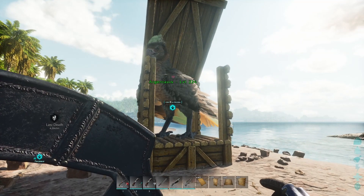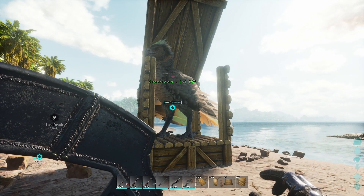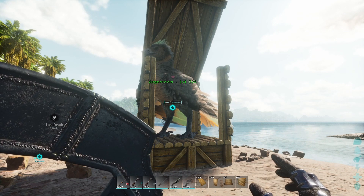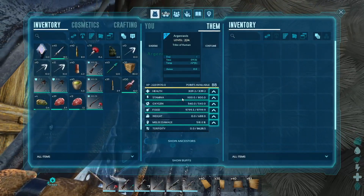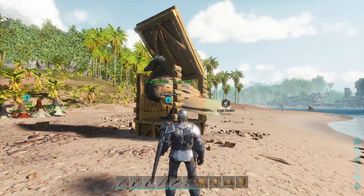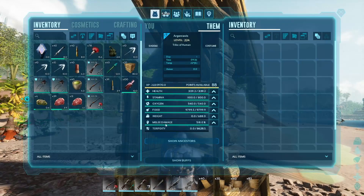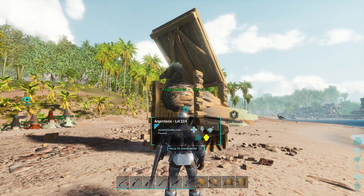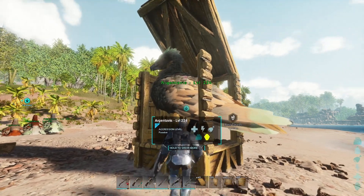Alright, looks like this guy is up — which is huge! Now that you've tamed your Argentavis, you might be wondering how to level it and what are some good stats. There are really only two builds: a battle Argentavis build for PvP where you pump health and melee with a little bit of weight and stamina, and a farming build where you pump about 95% of your points into weight and the rest into stamina.